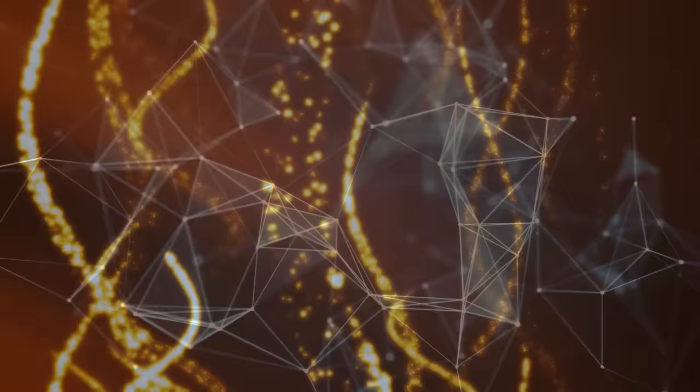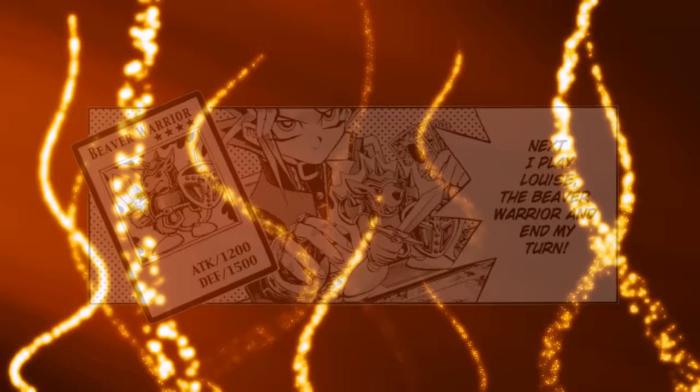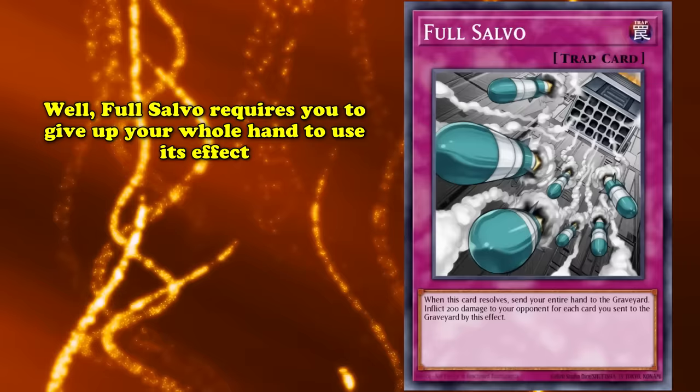The thing about top 10 worst-of lists is that the cards often have more anime appearances than they have competitive placements, and that trend's going to continue with number 4, a trap card called Full Salvo. Very generally speaking, inflicting damage to your opponent is good — most of the time, that's how you win. So how do you take a card that inflicts damage and make it bad? Giving it an activation cost of sending your entire hand to the graveyard is one easy way, and that's what Full Salvo does: trades your hand for a little bit of damage.